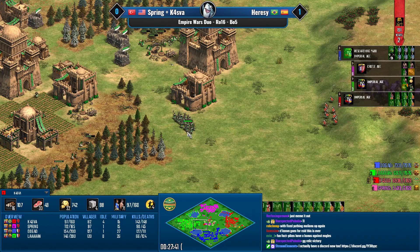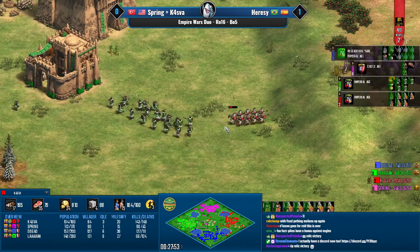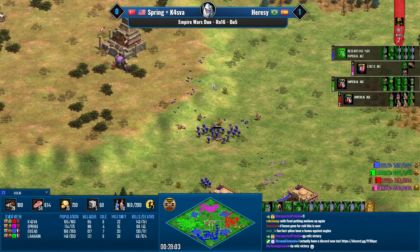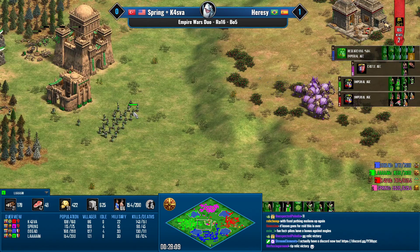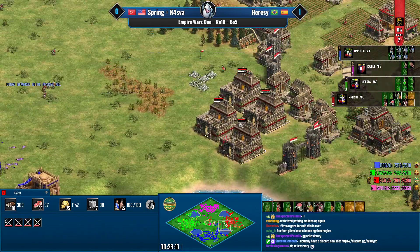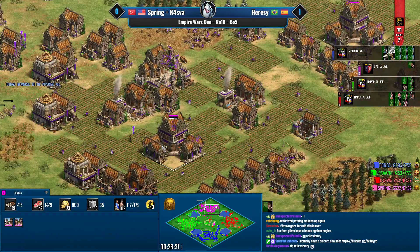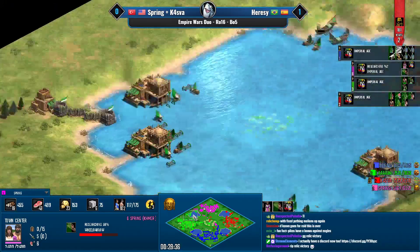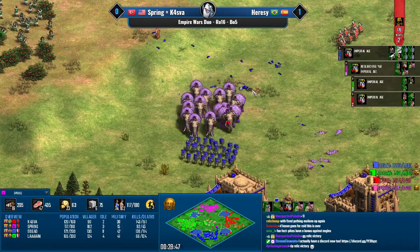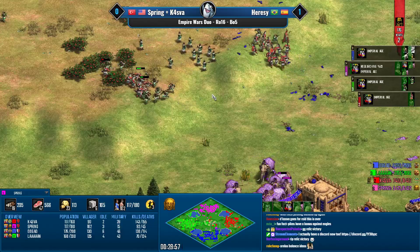Elite shotel warriors with blast furnace arriving for Lan — shotels are almost perfectly designed as anti-eagle units. Against eagle warriors specifically they're absolutely fantastic, and mixing in halberds helps deal with the elephants. Since the elephant trample damage was reduced this is way more viable. Things are looking pretty good for Dogao and Lan. Kasva is switching into long swords but as long as Spring is still in castle age there's nothing great happening. They might lose the middle now, and the elephants can find an angle on those long swords but can't stop the shotels.